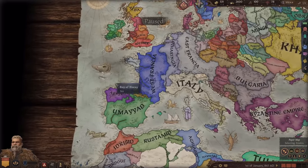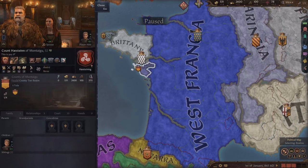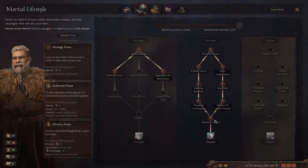Our wife actually has one too, but I'm going to see if maybe we can get a better wife who has more traits. So first we're going to choose a lifestyle and we'll be going down the marshal tree because our guy already has a lot of points there, but also because we plan on doing a lot of conquering.